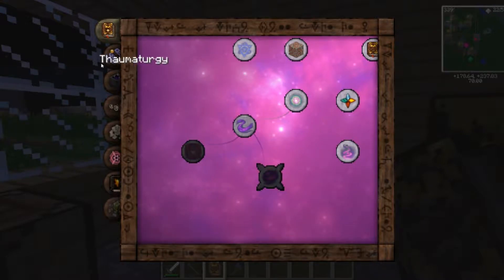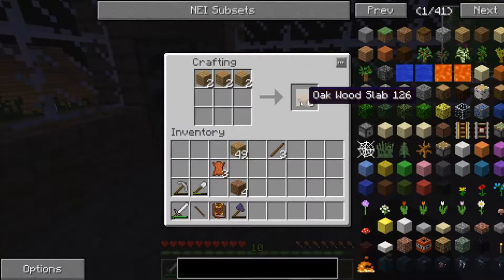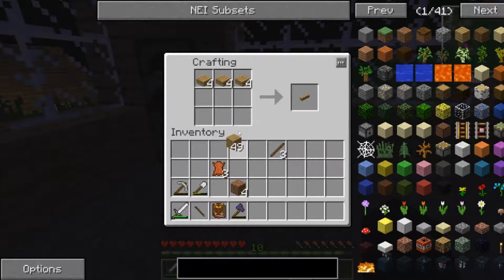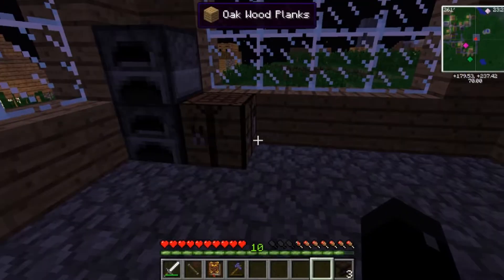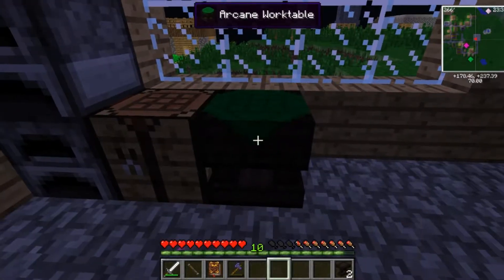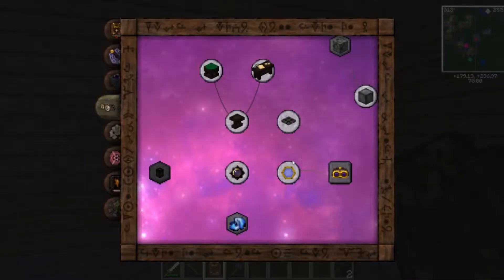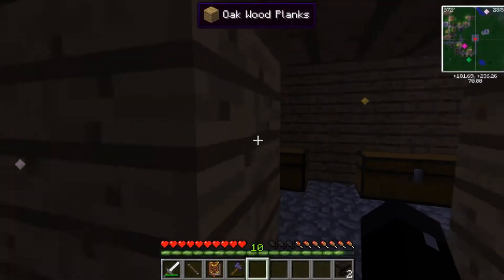Am I the dumbest person ever? I guess that's what happens when you don't check your Thumbanomicon — you don't get things wrong. This is an arcane work table. You put your wand there to do special crafting, which I'm not going to be doing because I have nothing to craft, and I need one.